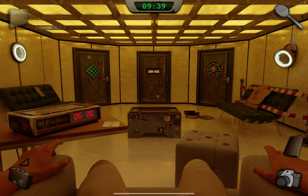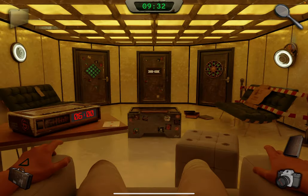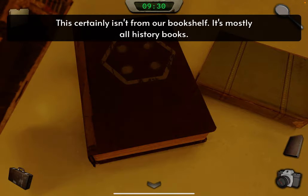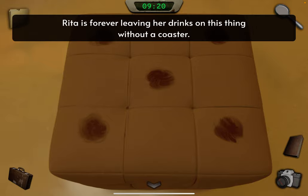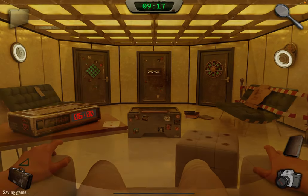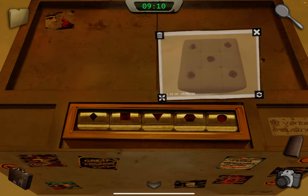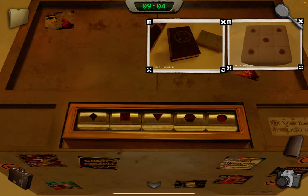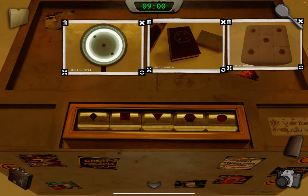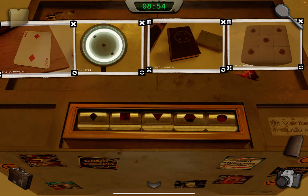Look at the light on the left — it has three dots. Take a photo. Look at the books — there's four dots. Take a photo. The fifth one is the ottoman. Take a photo. Now let's look at this thing in the middle. We need five shapes, so take out those photos.